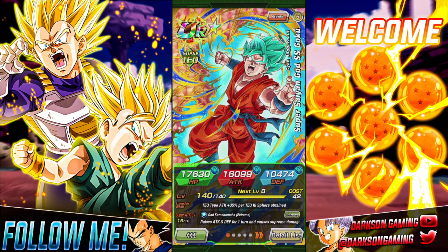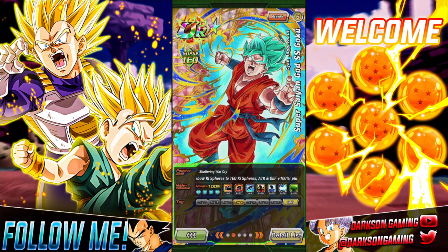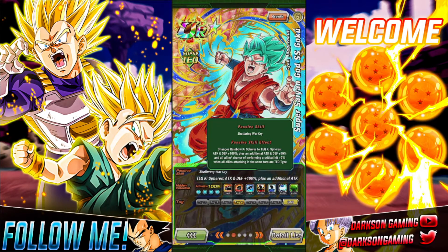First and foremost we'll just go ahead and take a look at him. He is a nuking leader, so this could be pretty interesting with that new 35%. He does the same thing as the blue one for the most part — raises attack and defense for one turn on his super attack with supreme damage, then changes rainbow ki spheres to TEQ ki spheres, plus attack and defense +100%, plus an additional attack and defense +59%, and all allies chance of performing a critical hit +7% when all allies attacking in the same turn are TEQ.